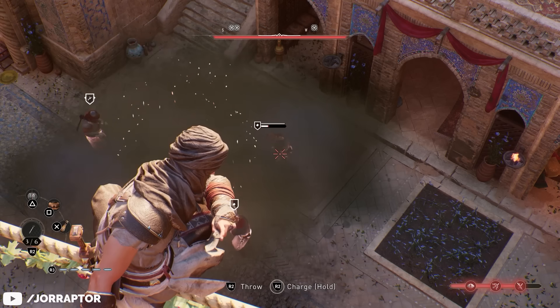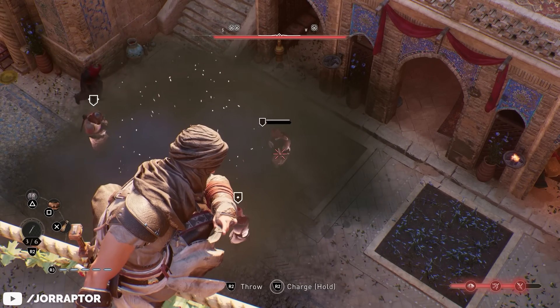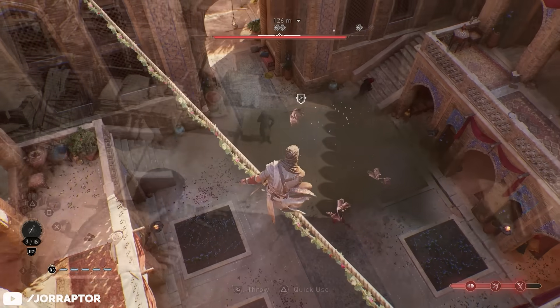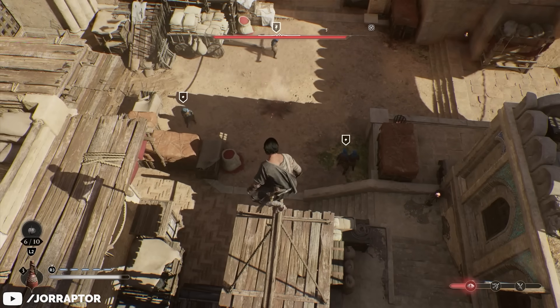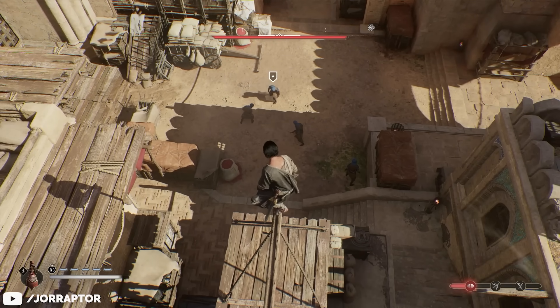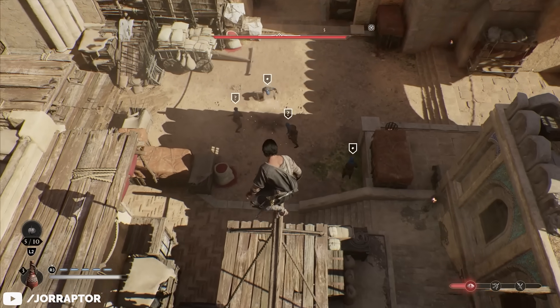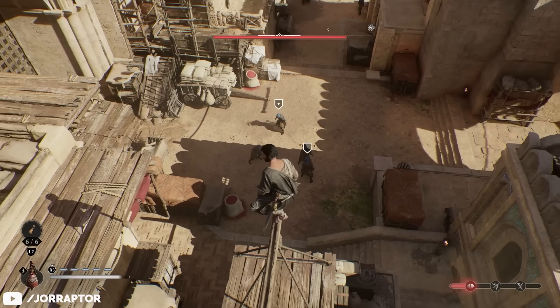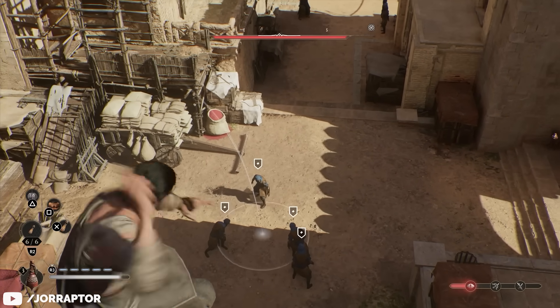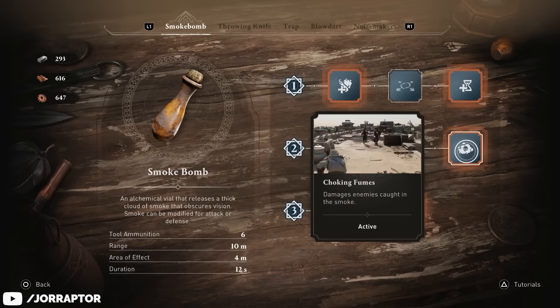Another strong stealth tactic from Swaddell lets you quickly take out a group of enemies with two tools. First, throw a noisemaker to get the enemies close to each other. The noisemaker will only trigger for three enemies, so if there is a big group throw another noisemaker to get them all close together — then you can throw a smoke bomb and hit them all. This requires a smoke bomb with both the Durable Smoke perk and the Choking Fumes tier 2 perk unlocked.